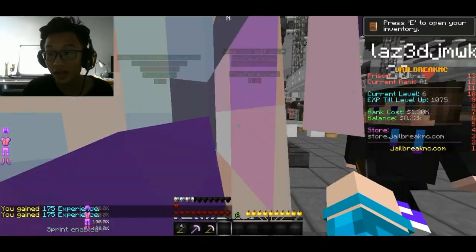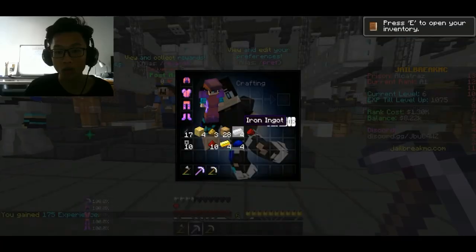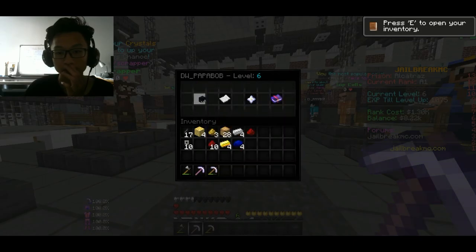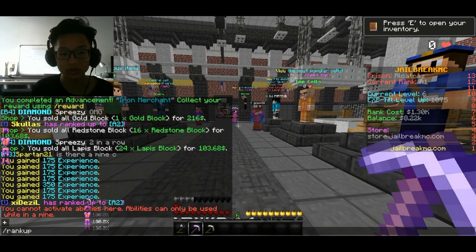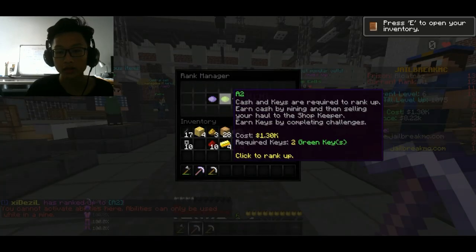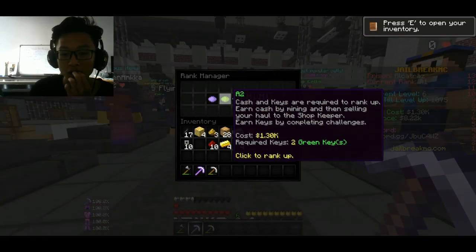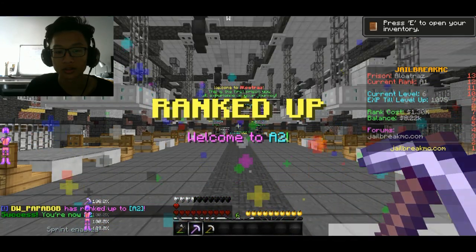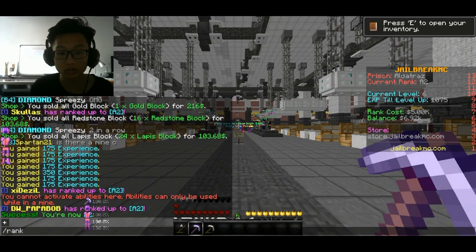I have 7k now — I'm really rich. Let me see how to rank up. I think we do slash rankup. Yeah — A2. Ranked up to A2. I need 2 winkeys — I have like 10, so I'm rich. Yes! I have like 6k. Oh, I can rank up to A3!